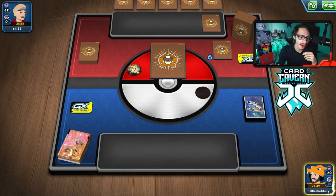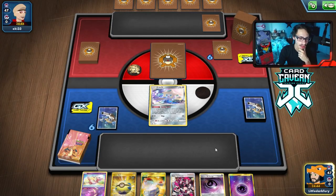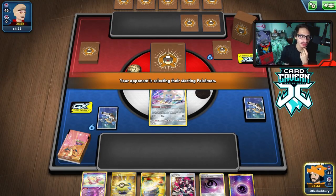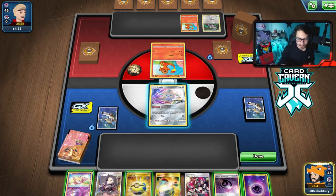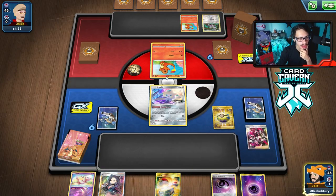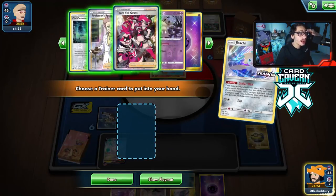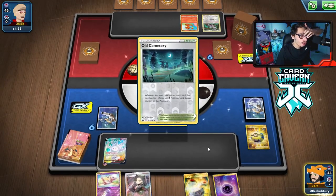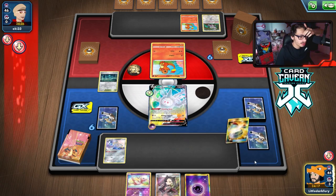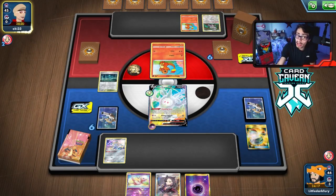We just have to avoid Dark — there's nothing we can do against Dark. Playing Weakness Guard energy wouldn't stop Urshifu because it can still one-hit KO us. Just a bad Dark matchup, sometimes you gotta take the losses. We don't get a Cursola start but we do get a Jirachi start with a Quick Ball — not a bad hand. They're going first. Looks like a dark deck — it's a Charizard deck! Interesting. We draw Marnie which is good.